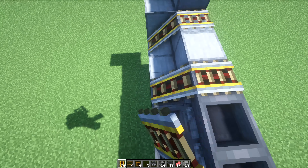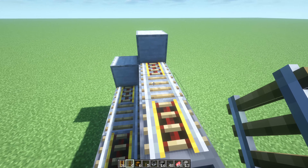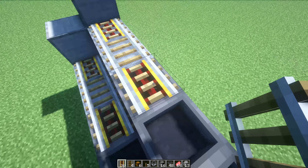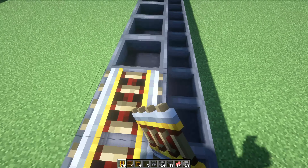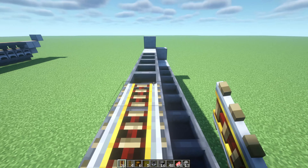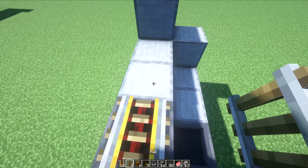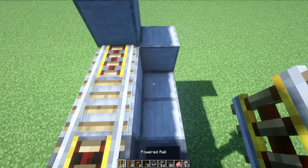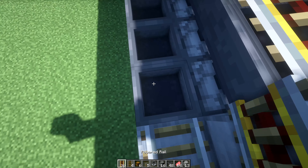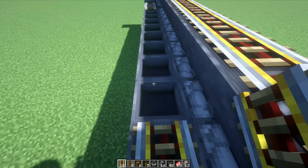Now we're going to place our rails. Put a powered rail, then leave one open for a regular rail, and then place rails on the rest of the hopper line going all the way down. Once you get to the far end, place a regular rail, powered rail, powered rail, then regular rail, and then the rest of these are going to be powered rail — just like this.